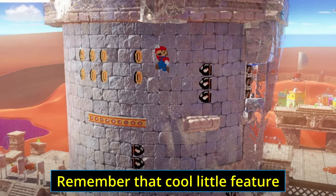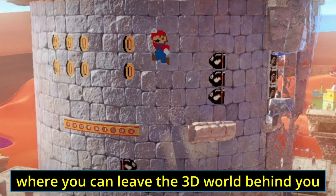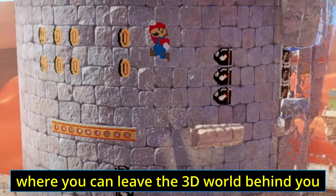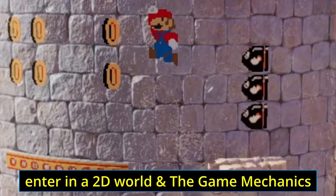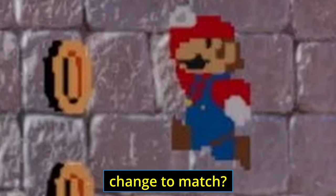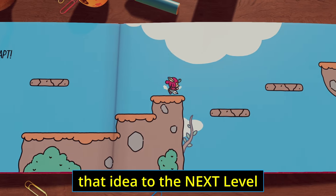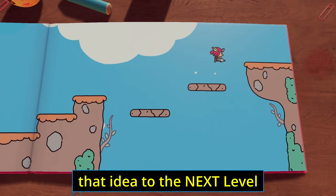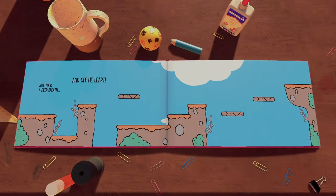Remember that cool little feature that Super Mario Odyssey on Switch has where you can leave the 3D world behind, jump into a wall or painting, enter a 2D world, and the game mechanics change to match? Well, The Plucky Squire seems to take that idea to the next level by basing their entire game around it and building on the unique idea even further.